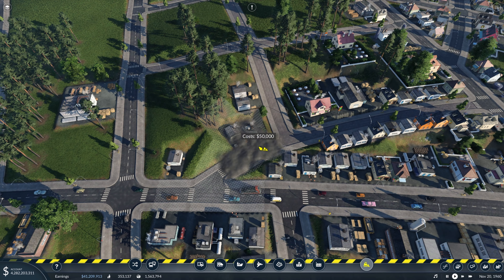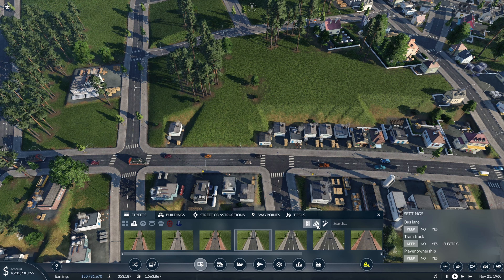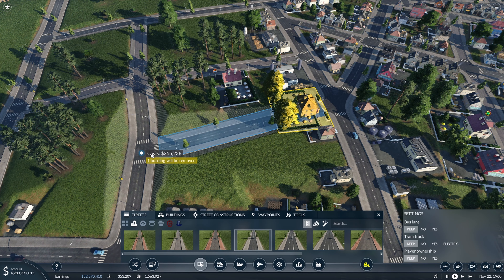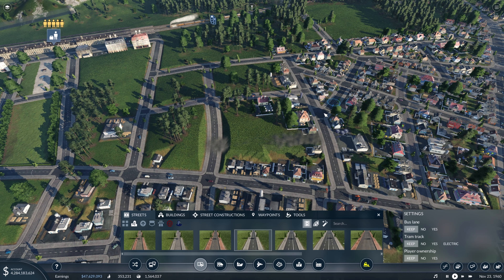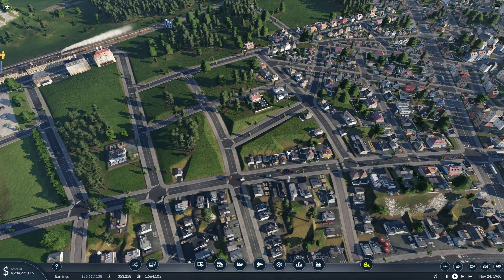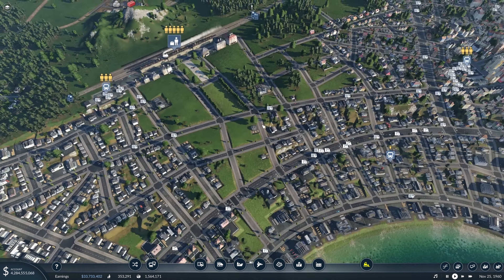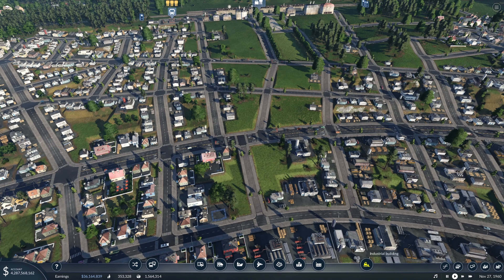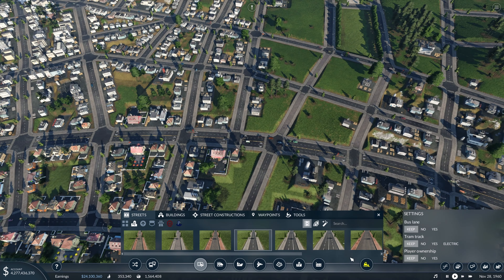Coming through here it looks like the city made a weird road connection, so we'll fix that right up — grab this and connect it. It looks like it just did that automatically. We'll try to get this in before the city does, and we'll leave this intersection looking smooth after we smooth it out real quick so it looks a bit nicer. It also looks like these cities are finally starting to meet here in the middle as the buildings are starting to mix.